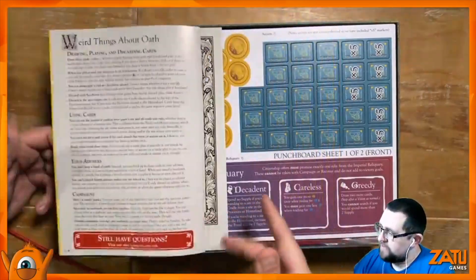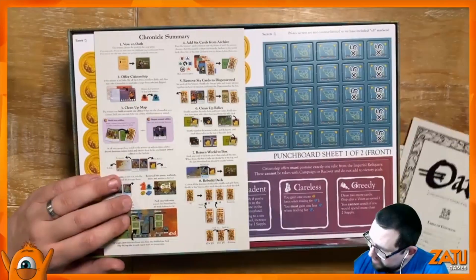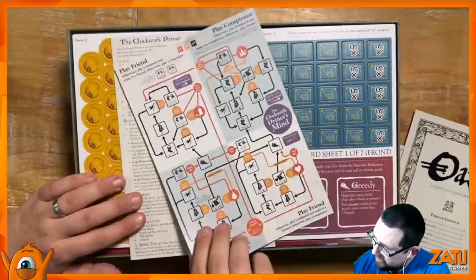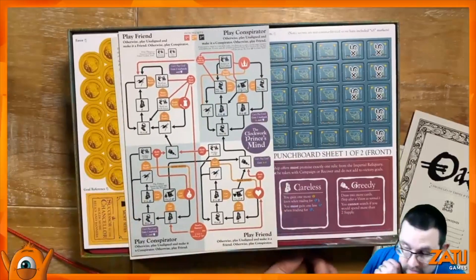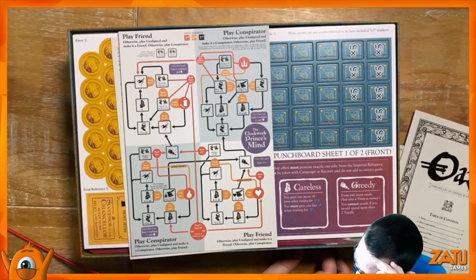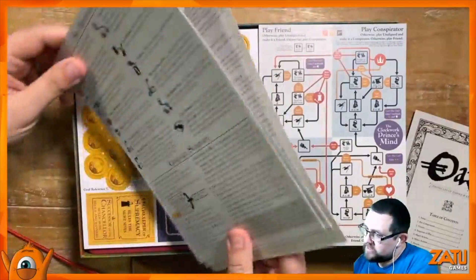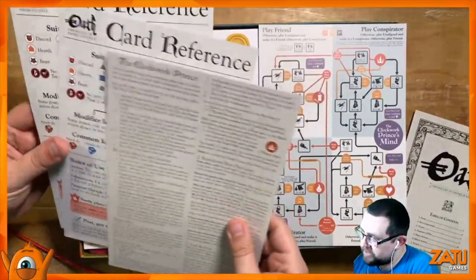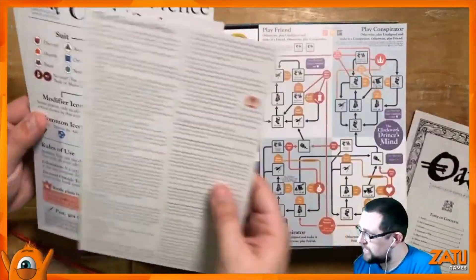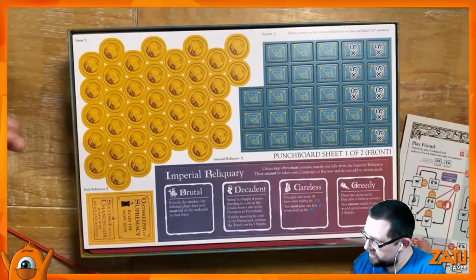All very familiar artwork — if you've got Root, then we have the key components set up. There's a path priority card: play friend, play conspirator, the clockwork prince's mind. So this is the solo mode — the Clockwork Prince. Clockwork in Root is the Automata.